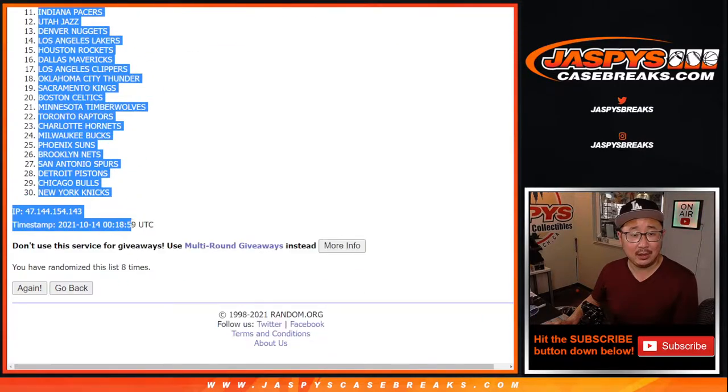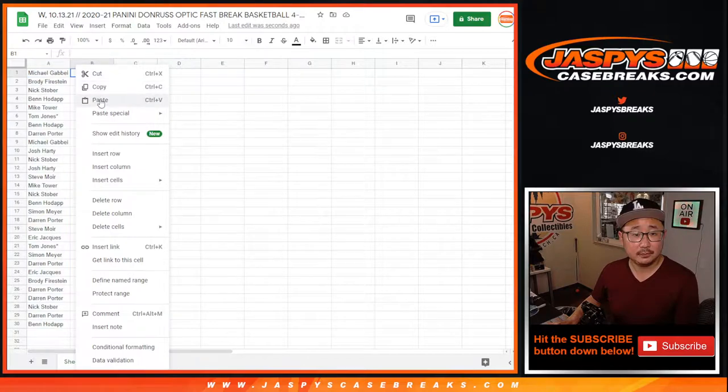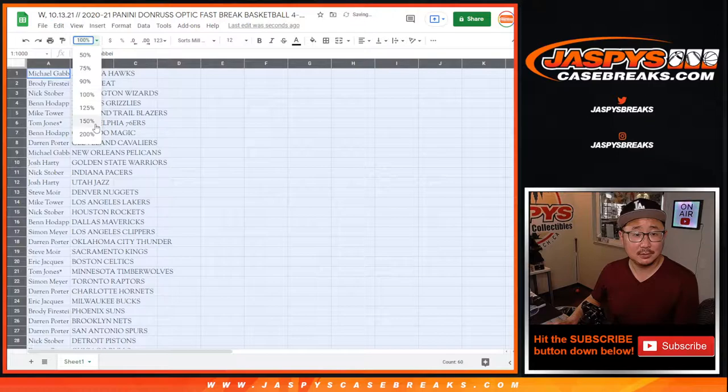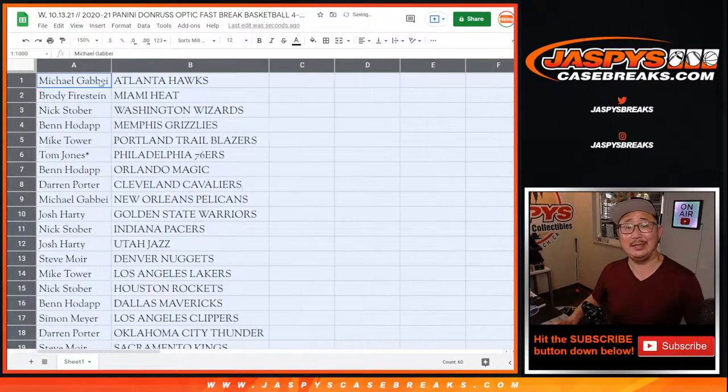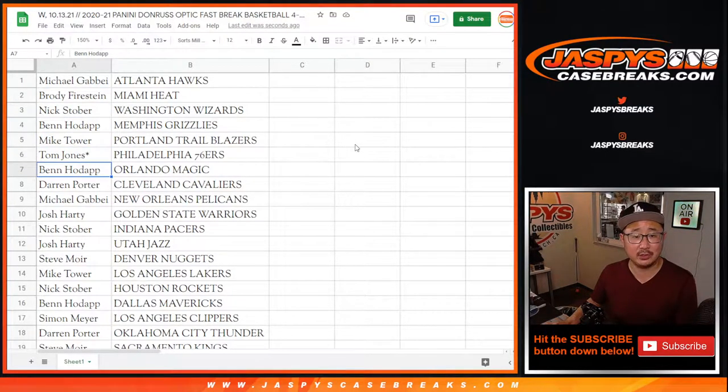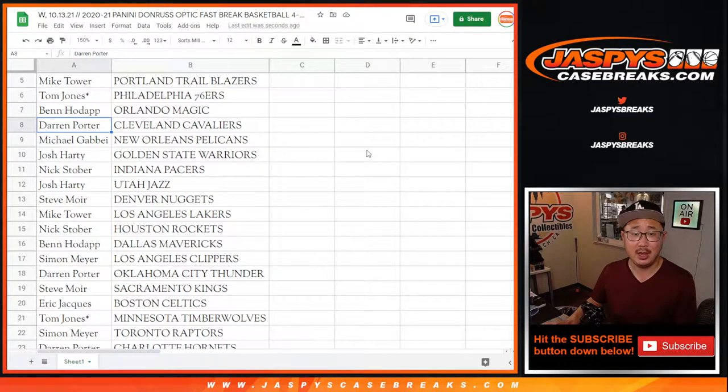After eight, we've got the ATL down to NYK. NYY's the Yankees, NYK's the Knicks. Michael Gabby with the Hawks — good to see you, Michael. Brody with the Heat. Nick with the Wizards. Ben with the Grizzlies. Mike with the Blazers. TJ, last spot, Mojo — Sixers. Ben with the Magic.